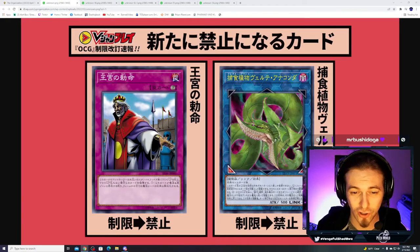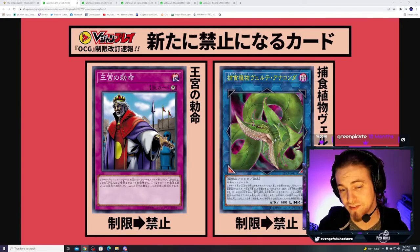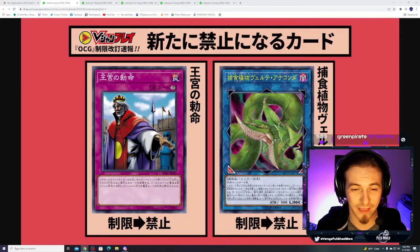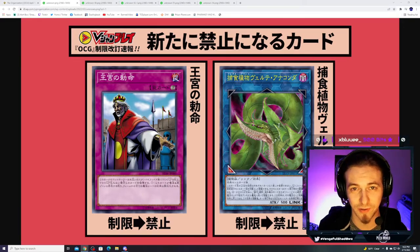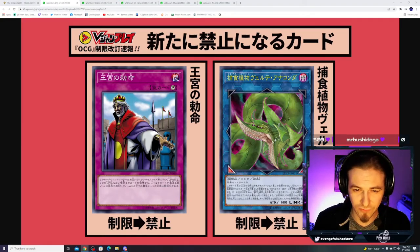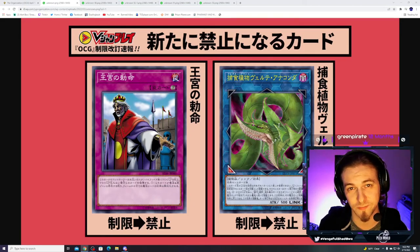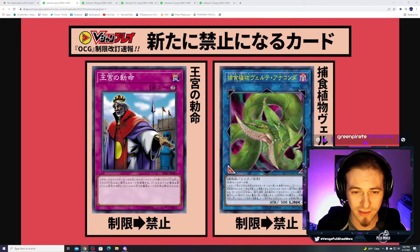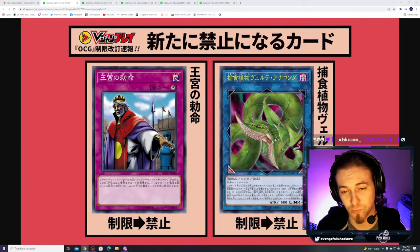The other card to get banned is Predaplant Verte Anaconda. It's still in the TCG and Master Duel, but it's been in the OCG for a very long time and has only grown in popularity — with Red-Eyes Darkness Metal Dragon, with Phoenix Enforcer, and now with the Branded package coming out. Fusions are going to make a huge comeback. Anaconda going away is significant since just two monsters can make it, and you can even use itself to make another Anaconda if the first one gets negated.